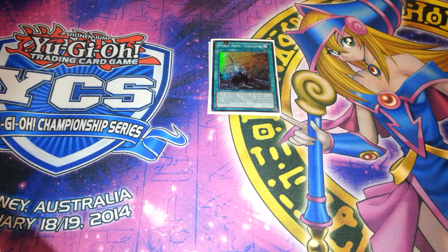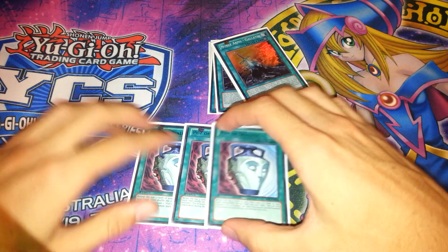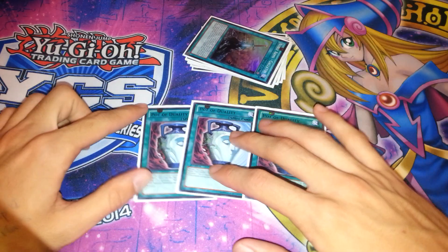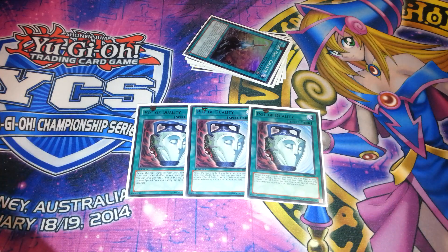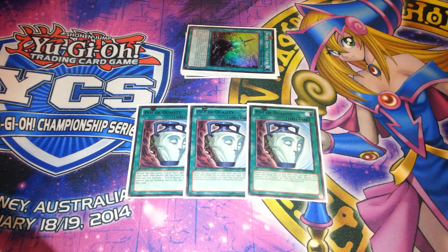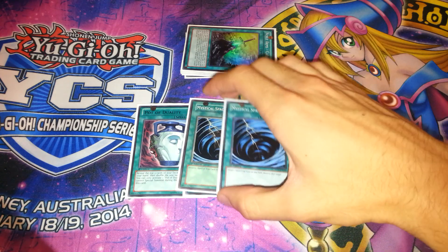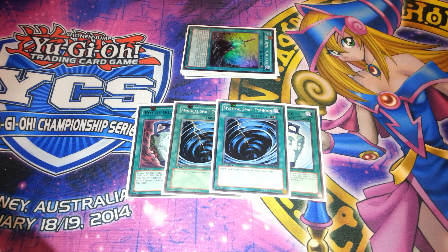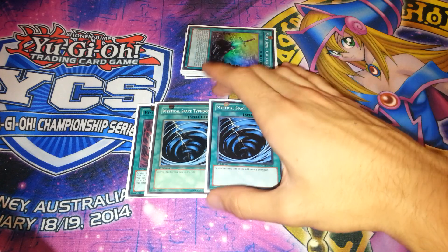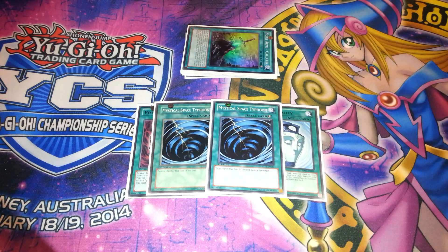For the other spells, I play three Pot of Duality. Now this is where this profile differs from everybody else - I don't play Kaiser Colosseum or Royal Decree because I don't want to play a lockdown deck anymore. They're fun to play, but after a while it gets kind of lazy. Pot of Duality allows you to go off next turn with your combos, set up your future plays, get your defenses right like adding a Veiler or Forbidden Lance to your hand, and overall just thins out the deck. Then I play two MST for removing back row. You never need three MST in the main deck because you only need a third for games two and three when your opponent actually sides in cards to stop you. So two MST in the main.